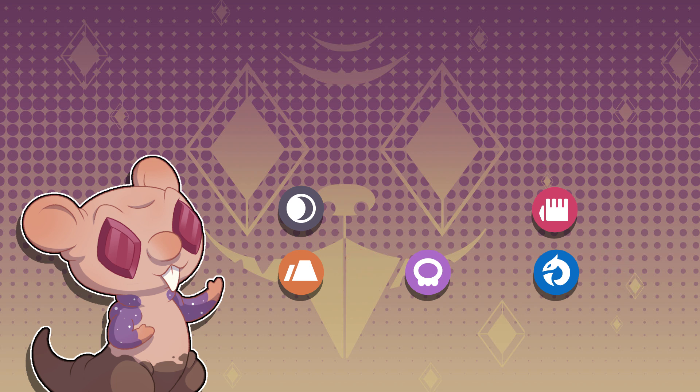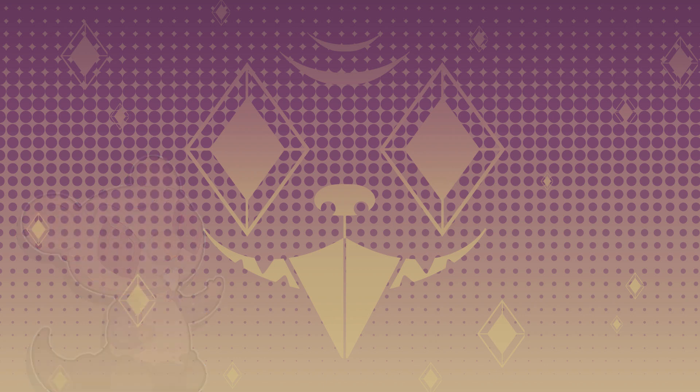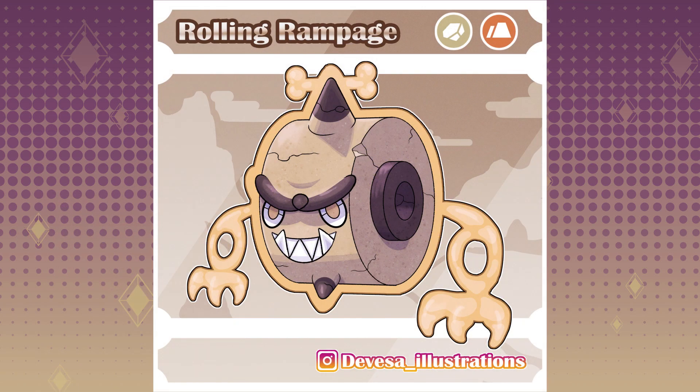So I think it's pretty obvious what type would be the wheel Rotom, right? Yes, that's right, a ground type — as it's constantly rolling on the floor it fits pretty well. Meet Rolling Rampage. Its typing would be rock and ground. In this form it seems to take joy in chasing humans and eventually running them over. A prank gone too far some would say.